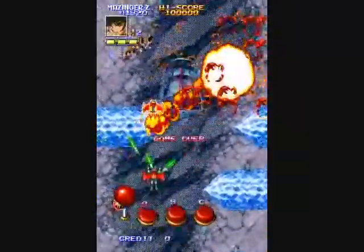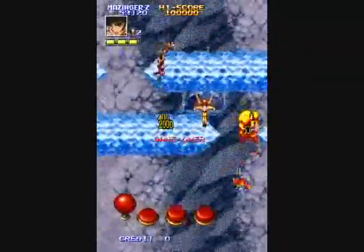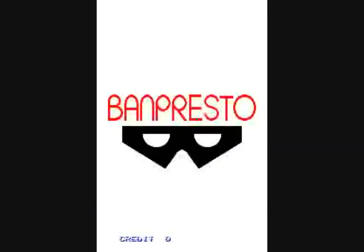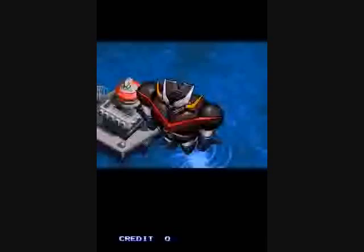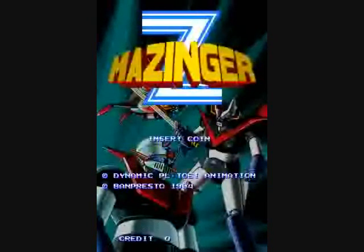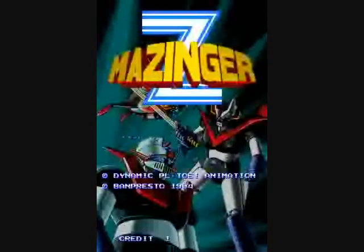You have a charge attack you can use by holding down the fire button for a few seconds and then releasing. Your charge attack will be different depending on which type of power-up you picked up. You can also use a bomb attack, which was common in shoot-em-ups. You also have a punch, which is a very short-range attack used to rack up bonus points if you take out nearby enemies. You can keep doing so for increasing bonus points, but it's nothing special.